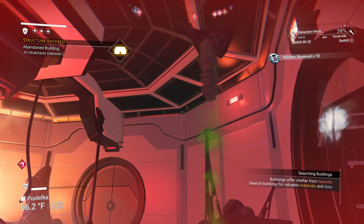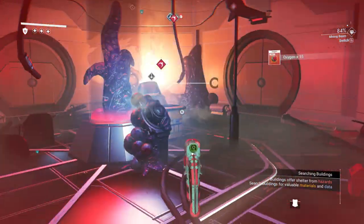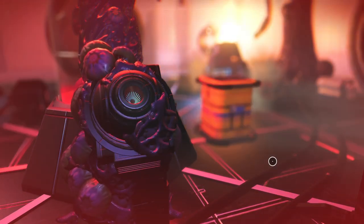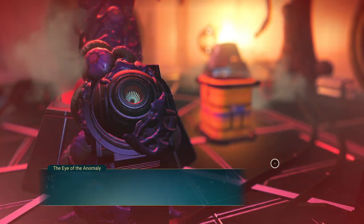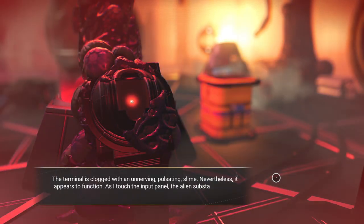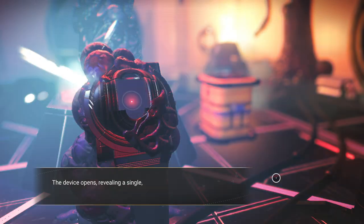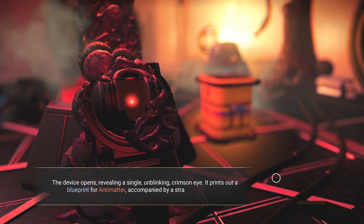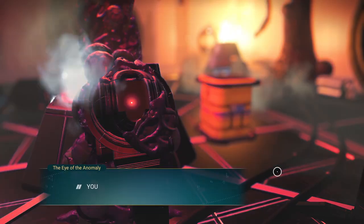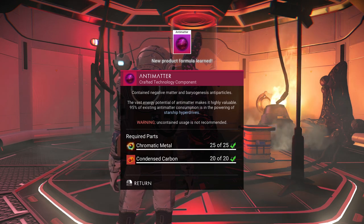Hazardous flora — let's go ahead and grab that. Got to aim a weird spot for getting these — there you go. That way we're not constantly slapped by it while we're in here. Let's see what our story has to tell us. Terminal online, selecting key, decrypting. Success. The terminal is clogged with an unnerving, pulsating slime. Nevertheless, it appears to function. As I touch the input panel, the alien substance reacts violently. I make a note to avoid getting closer. The device opens, revealing a single unblinking crimson eye. It prints out a blueprint for antimatter, accompanied by a strange message: 'Take the blueprint. Read the log. You will find us when the time is right.' A whole bunch of 16s. So now we have the recipe for antimatter and we can make antimatter to go into hyperspace.